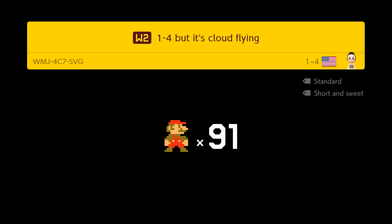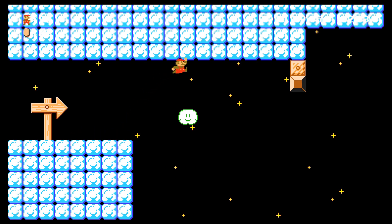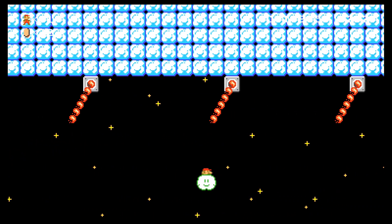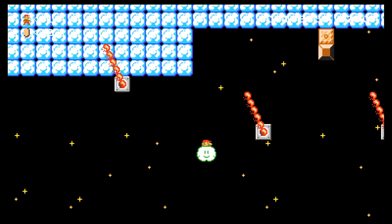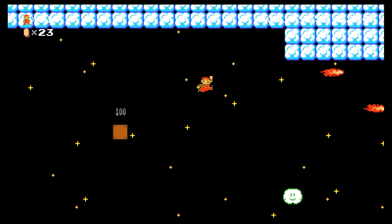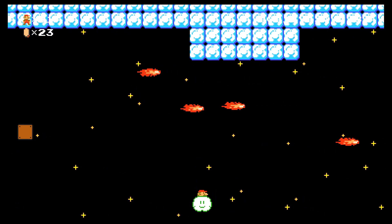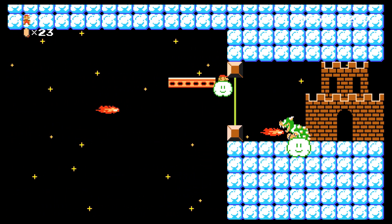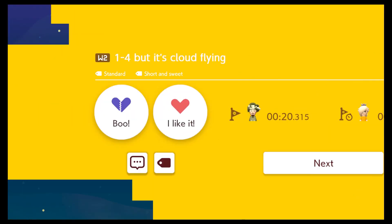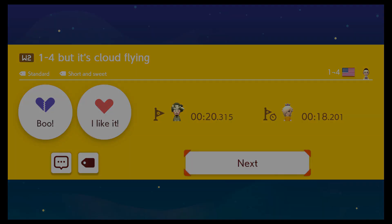One-four but it's cloud flying. Oh god, it's low gravity too. Wonder if I can get away with not getting a power up — I'm hoping this cloud will last me to the end. Or just put a replacement cloud, that works too. This was the easiest one so far, except maybe the first level. I appreciate all the different ideas going into this though.